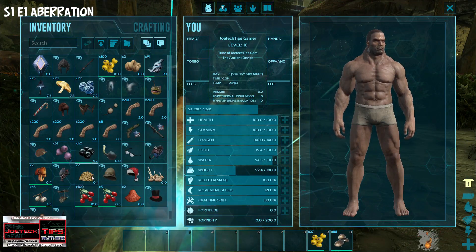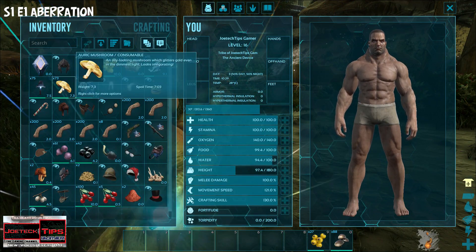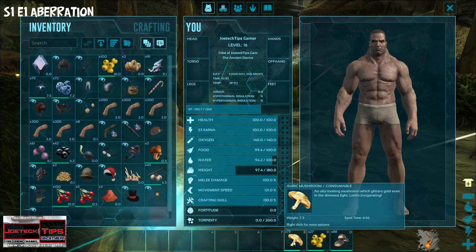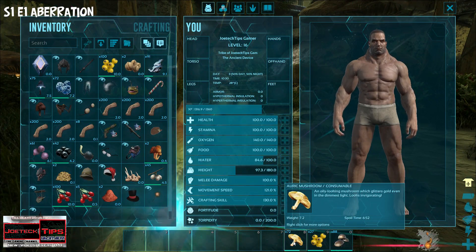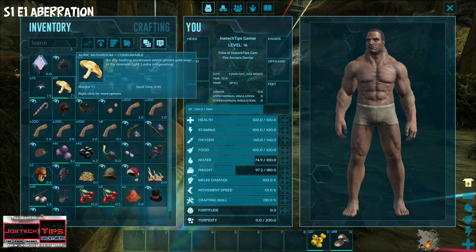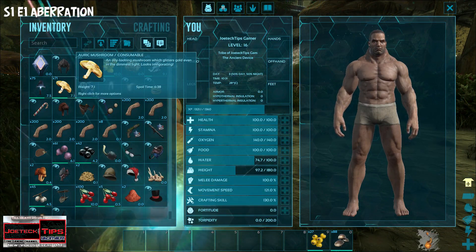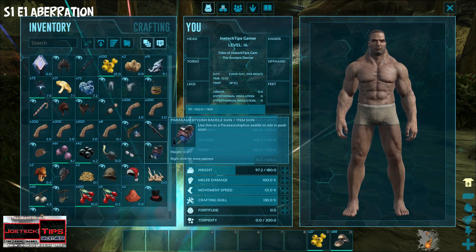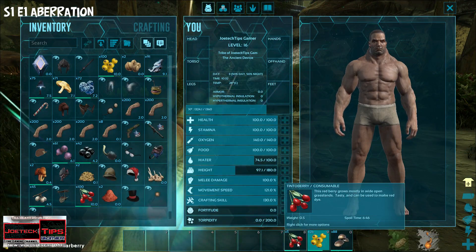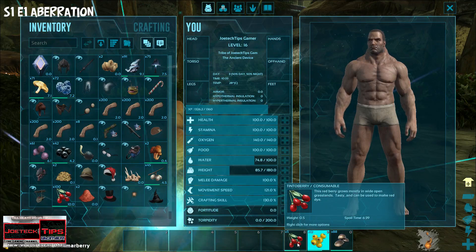Just so you know, anything with those little squiggly lines on it are just skins. What does that mushroom do if you eat it? It makes you lose water and food — so do not eat those. It's an oily-looking mushroom that glitters and glows even in the dimmest light. Looks invigorating, but do not eat it — it knocks your thirst and hunger down.